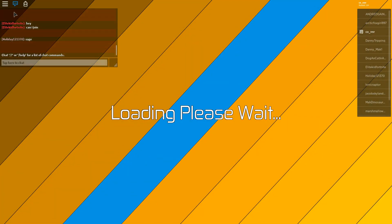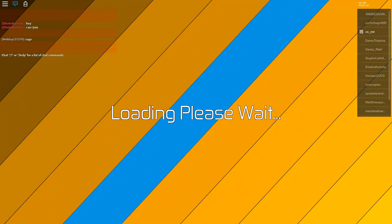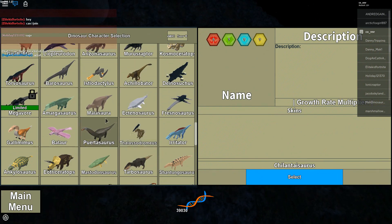Alright, 10.1 — where is it, come on, alright. So this server is updated, the Guanlong should be like right here.